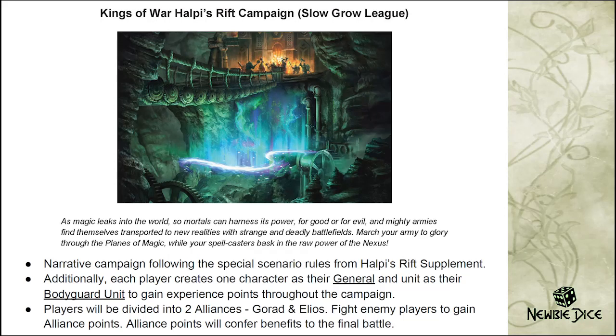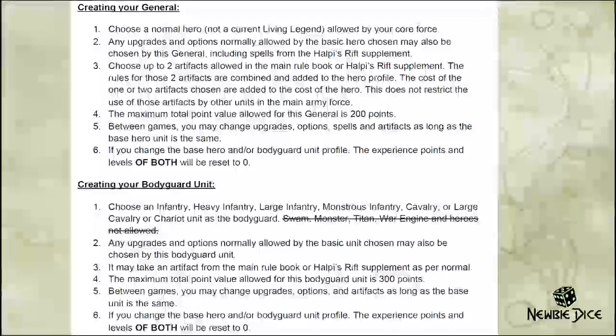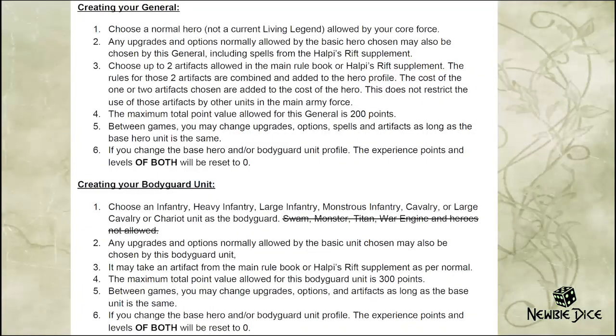We also have a General and Bodyguard unit that can level up and gain experience. Creating your General is like the International Campaign Day. You choose a normal hero — not a living legend — and you can take any upgrades that the hero can usually take. You craft special effects by adding two artifacts to the hero, and these artifacts do not count as being taken, so you can still use them in the rest of your army. Basically, you're just crafting two special effects to be added to the hero.